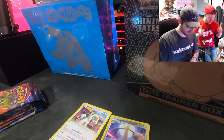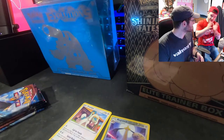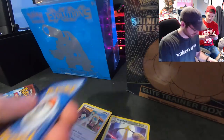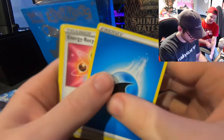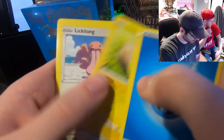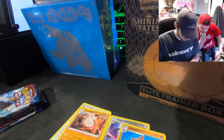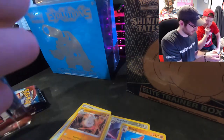Before we get too deep into this — know that we're not super excited about this box, so if we pull anything crazy out of it we're donating it to you guys. Like and comment. Pack two: water energy, Recycler, Urn, Girder, Yamper, Lickitung, Zubat, Remoraid, Onix, Gliscor, and Primeape. Two dog shit packs in a row — that's dope.